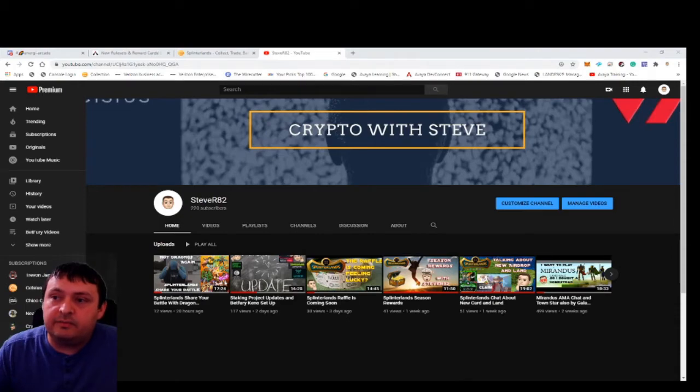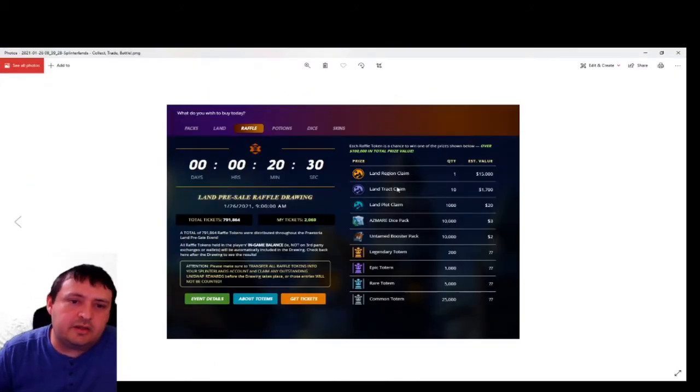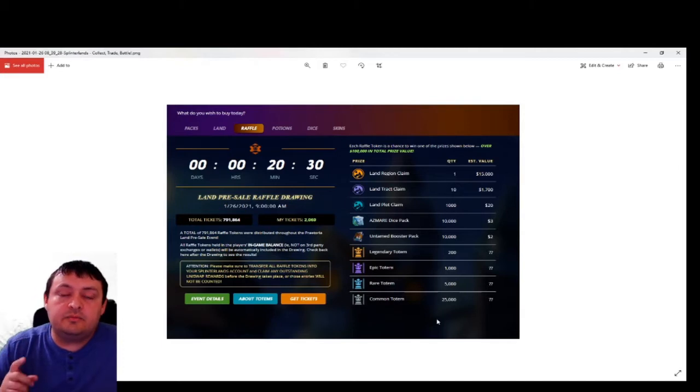First I want to bring up this screenshot. I took this about 20 minutes before the draw — I couldn't quite get my setup going in time to do this exactly live. These are the prizes up for grabs. For anyone that doesn't know about the Splinterlands land sale raffle: for each dollar you spent buying land, you got a raffle ticket. You also got raffle tickets if you provided liquidity to their Uniswap pool for dark energy crystals. I did both and ended up with a little over 2,000 tickets. I sold about 200 of them to get a little bit of Hive.